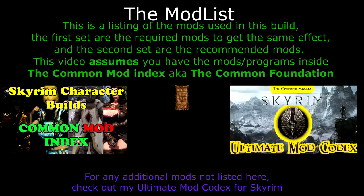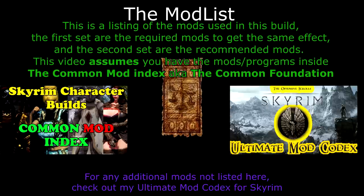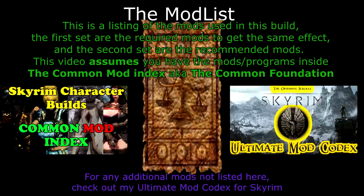This is a listing of the mods that will be used in this build. The first mods listed will be the required ones to get the same effect, and the second set will be the recommended mods to get a little extra boost out of your experience. This video assumes that you have the common mod index, also known as the common foundation — so click on that video if you don't have it. For any mods not listed here that you may want to look at, check out the ultimate mod codex.